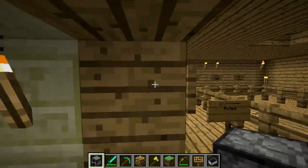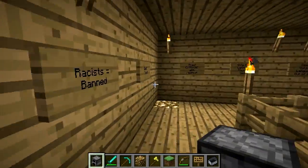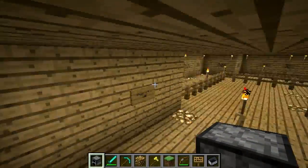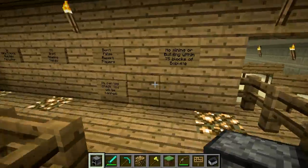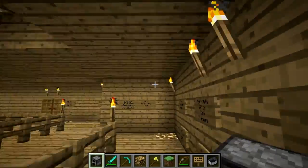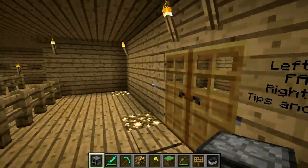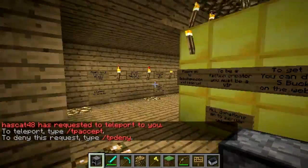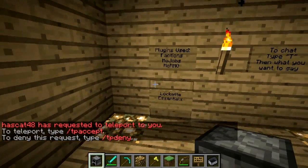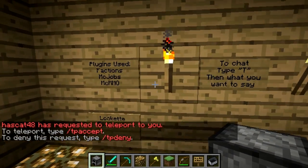When you first come in, you'll spawn in this area and you'll have all these rules. Make sure you read every one of them — there's rules, tips, and tricks. Make sure you read them so you don't get yourself banned. In general, just don't be a huge douche and you're not going to get banned. When you come in here, make sure you go to the right and read everything — these are actual tips and commands you can use.